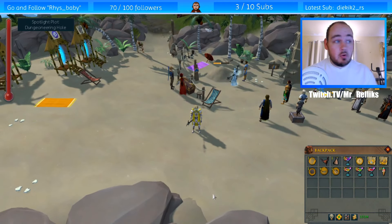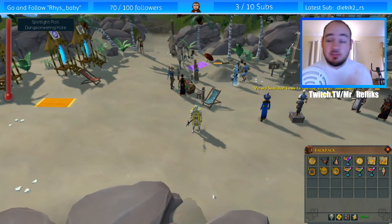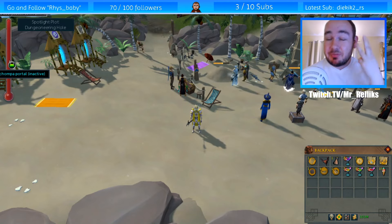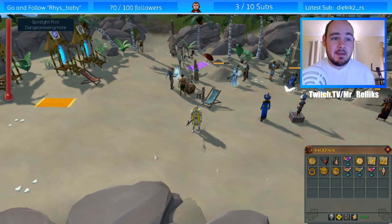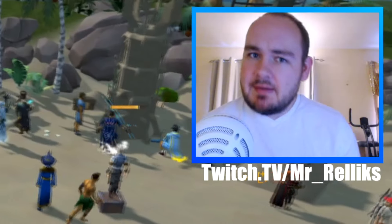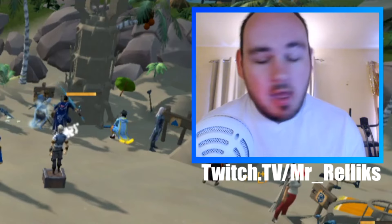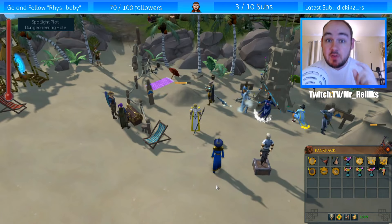First thing you'll notice is on the left hand side of the screen you'll see a temperature gauge. This tells you how hot you are during the event and you can reset it only three times a day. It used to be unlimited, but now it's only three times a day by licking an ice cream, which you get from doing the various skills around the event. It's annoying, but we can still make money and have fun.